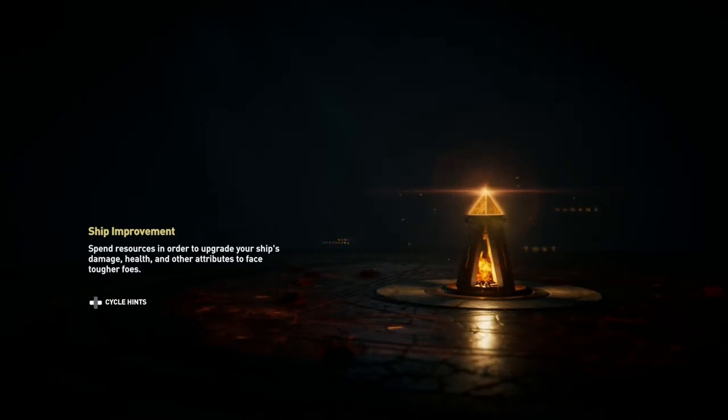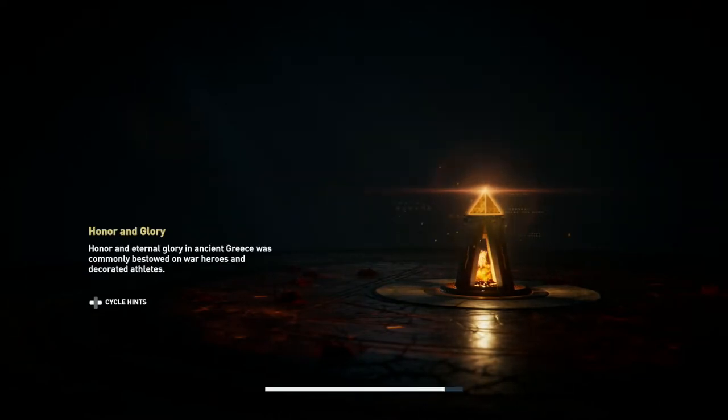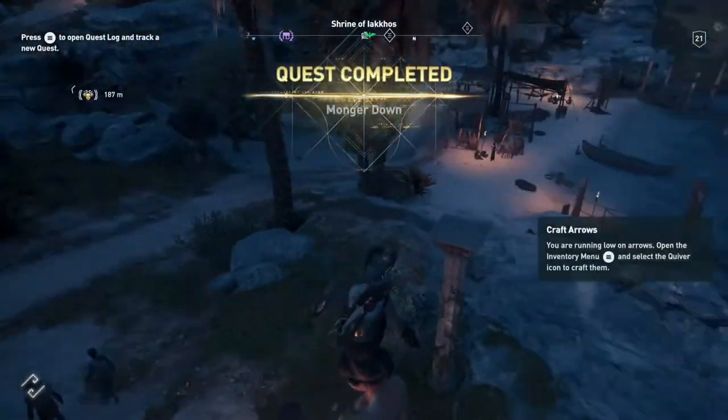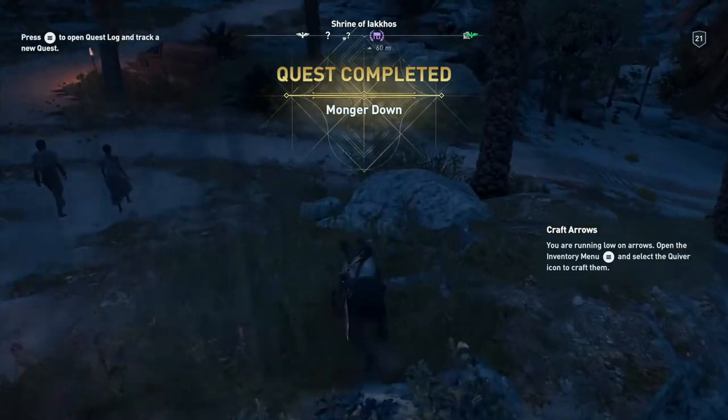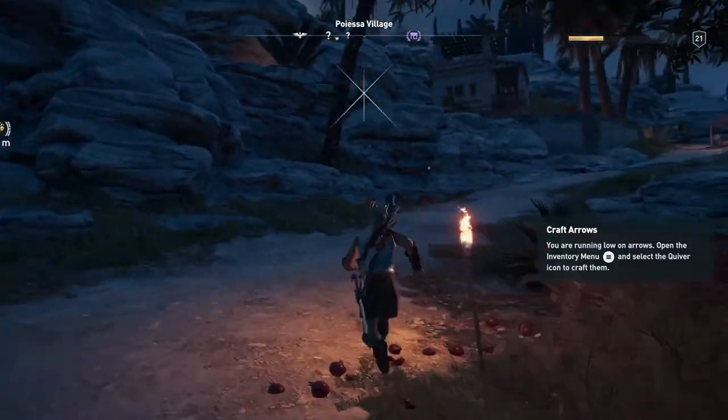We'll probably also get forced to leave the Animus — Isu Atlas thingy — and probably get sent back to the real world again at some point. But I think it will happen. Oh, so we've got to go back to Aspasia — nice. Right, let's get rid of this cultist first. I should be extra careful in this area.